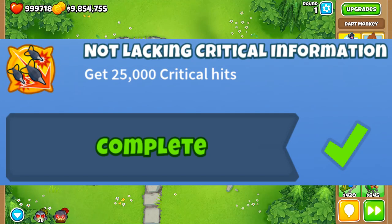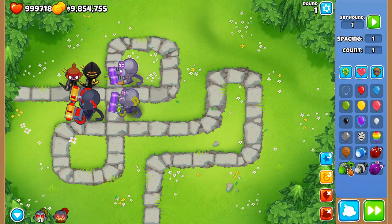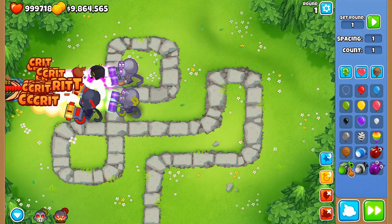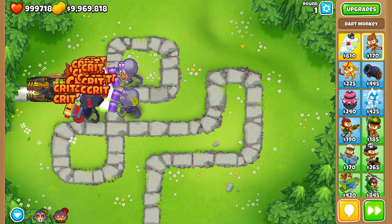In the sixth challenge, you need 25,000 critical hits. When you're doing your gameplay, just add in these five towers and you should get it passively: use the tier 4 and tier 5 bottom path dart monkey, and the tier 3, 4, and 5 super monkeys in your games. This should come with time — middle path super monkey is probably the fastest way to do it though. Just a little tip.